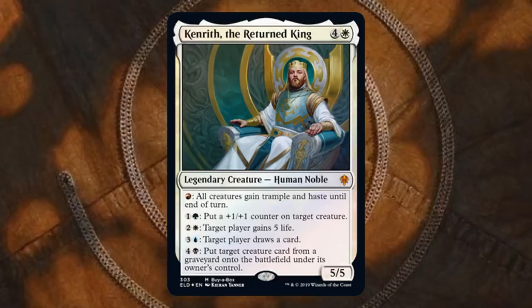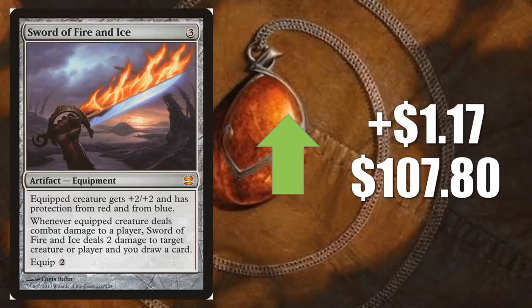Sword of Fire and Ice goes up $1.17 to $107.80. This is the one from Modern Masters. This is a solid Commander card, but again the real reason for the movement is Stoneforge Mystic. You'll find this in a number of Modern decks right now — I've seen it in Orzhov Smallpox, Devoted Devastation, Selesnya Eldrazi, Orzhov Stoneblade, Azorius Spirit Decks running Stoneforge packages, and more. This also sees Legacy play in Maverick and Death and Taxes. Really sought-after card right now.